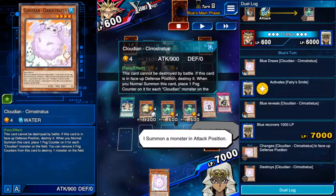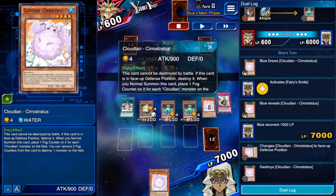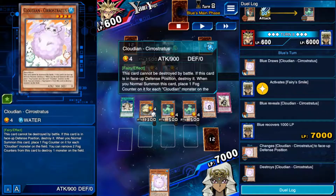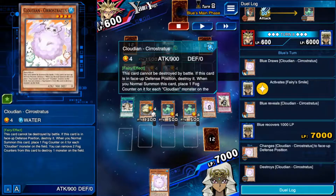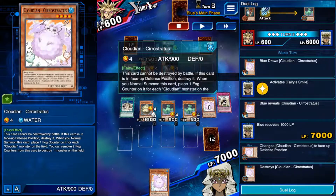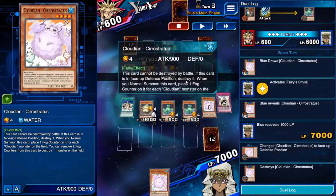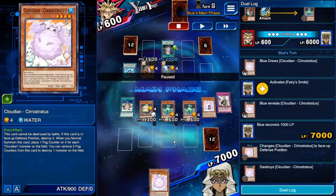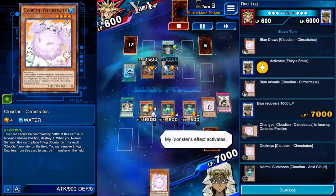It keeps his hand size very low. It doesn't matter how many counters Power of the Guardians gets, because at any point we can just summon Acid Cloud and destroy it. These monsters — if this card is in defense position, it gets destroyed. So they're quite weak to Econ. If they get Canadia'd or floodgated they don't get destroyed, but they do open themselves up to being destroyed by battle. At any point if I need to find some space on the field, I can put it in defense, it'll get destroyed, and then I can summon another one and pop more things.